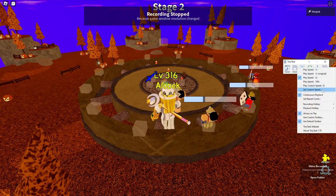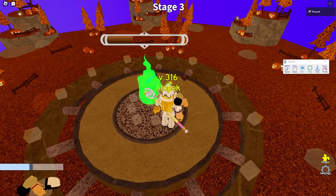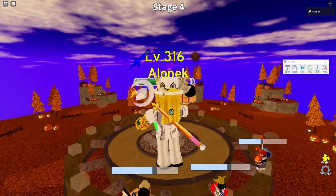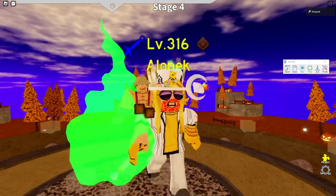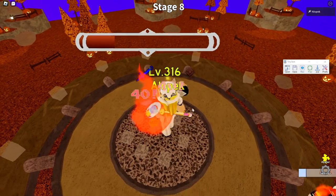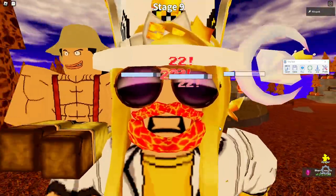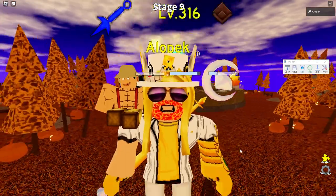I recommend 5x speed, 2x could also work. You can see we have level one weapons and can do kind of well, but every time you kill one of these bosses you're going to get some candy. I definitely recommend you have stronger units - the stronger the weapons the better, but it's not necessarily required. Right now we have basically the weakest weapons in the game and I'll show you how much candy we get per run.